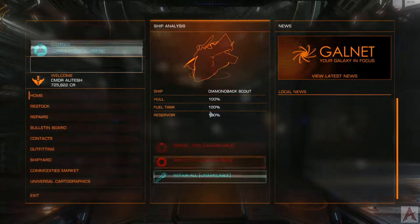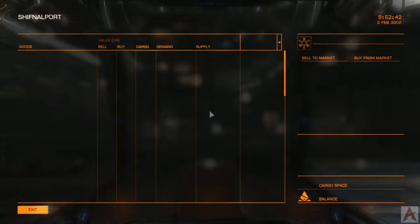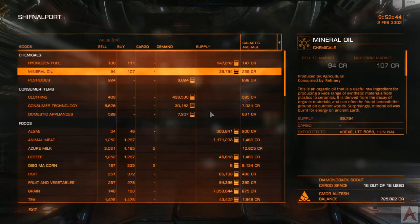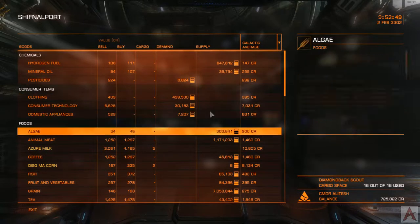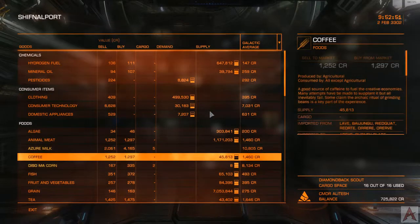Within the commodities markets, there are two different types of goods. There are the standard goods, which are basically like what you see here, denoted by default in the orange color. Then there are rare goods, which are denoted by a yellow color.